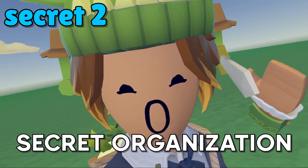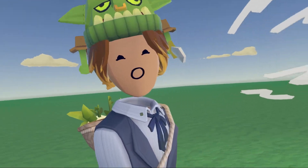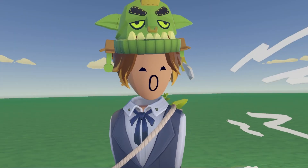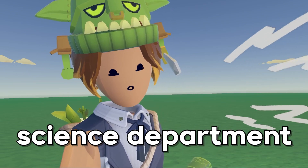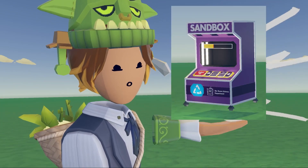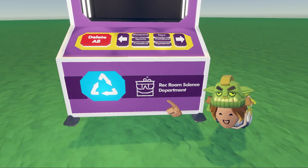In Rec Room, there's a secret organization, and this is the science department. You've probably seen the science department everywhere. If you participated in the invasion events, then you should know that's led by the science department. So is everything around — like I showed you, this little bad boy. The sandbox machine is also part of the science department, as shown right here.